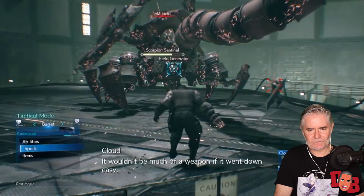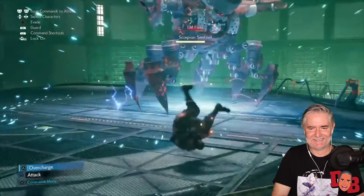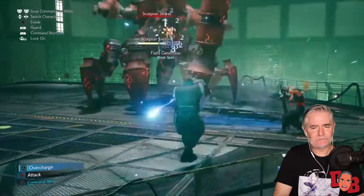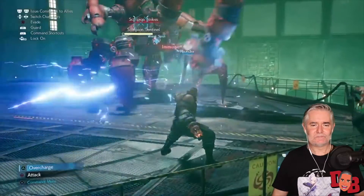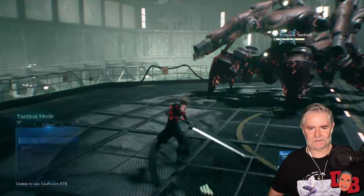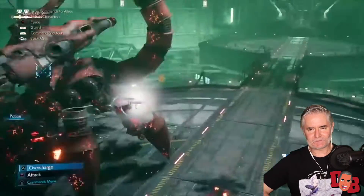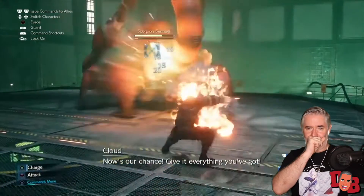It wouldn't be much of a weapon if it went down easy. We're playing on normal difficulty by the way — there were two others: easy and classic. Easy is self-explanatory, whereas classic automates the action and lets you fully focus on selecting commands from the menu, replicating the feeling of playing the original for people who don't want to engage in real-time action. Either way, Final Fantasy 7 Remake's combat is tougher, deeper, and requires even more strategy than the original.